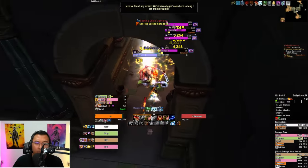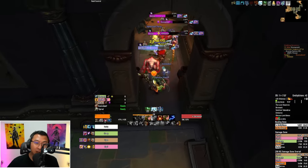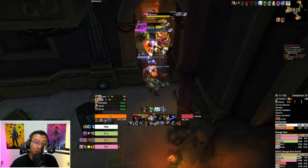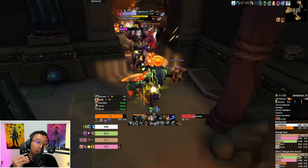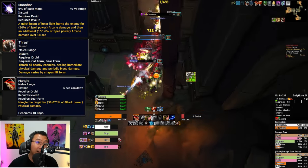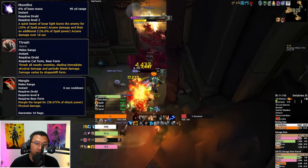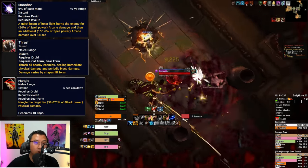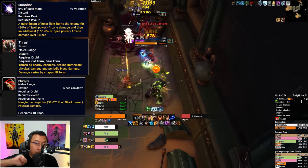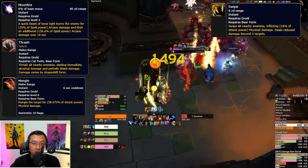Let's discuss core rotation, focusing on abilities with less than a 45-second cooldown — longer cooldowns are covered in the cooldown section. In a nutshell, most of Guardian Druid's damage comes from their damage over time abilities: Moonfire and Thrash. Mangle is a high-value single-target ability used to generate rage. Any excess rage not needed for mitigation or healing is then used on Maul or Raze for maximum DPS, and spare global cooldowns are filled with your filler ability, Swipe.